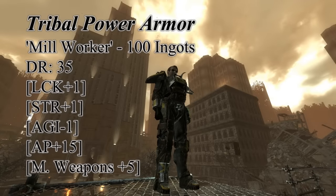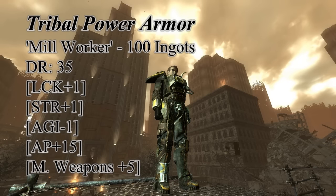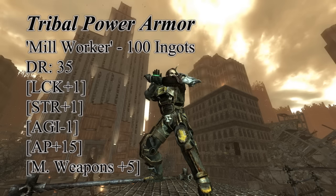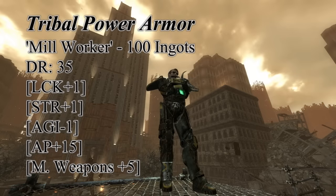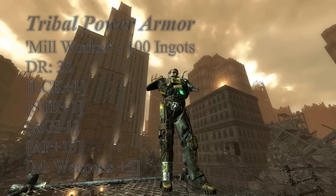Collecting all one hundred ingots of the steel yard will compel Everett to give you his most prized possession, the Tribal Power Armor. This suit has a damage resistance of thirty-five, raises your strength and luck by plus one, increases melee skill by five, decreases your agility by one, and increases your action points by fifteen. If you only need agility for the AP, you'll still gain more by wearing this suit of armor.